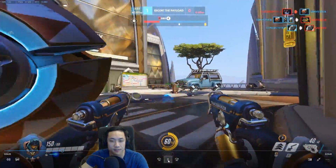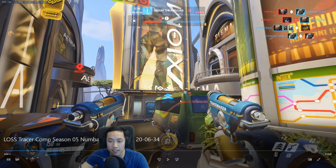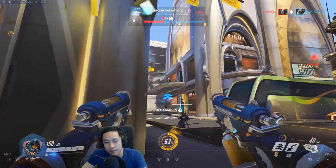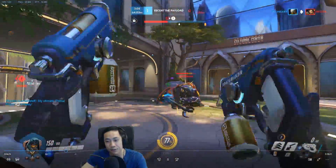Instead of flanking around all the way on the left side, there was nobody there on the point. It's not very effective to be pushing up the front as Tracer. What you can do is jump on this little tiny high ground here and blink up to get the high ground very easily. You do know that they have snipers — snipers are usually going to be holding high ground, and you want to be trying to take them out as much as you can as Tracer. Both Tracer and Genji's job to take care of snipers.